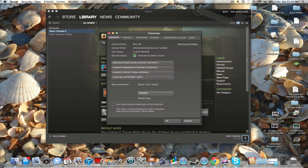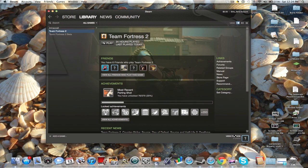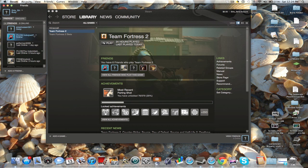Click Steam Trade Update, and then it should restart your Steam. After that, when you get back on, you can click your Community tab and choose one of your friends.